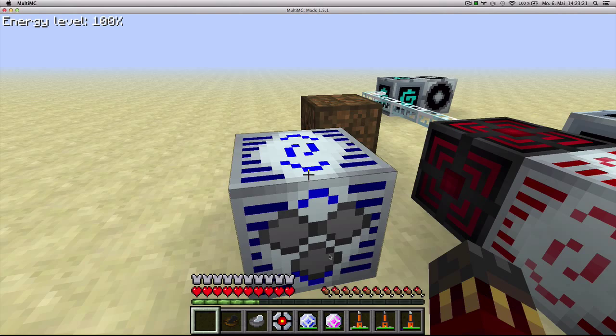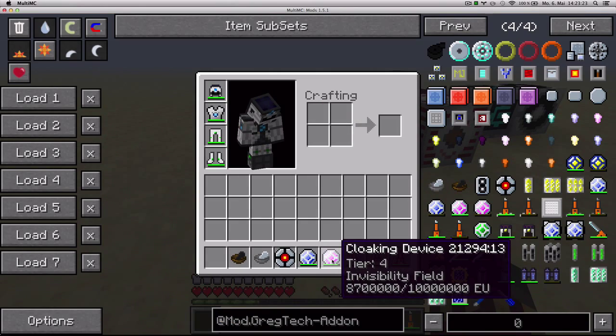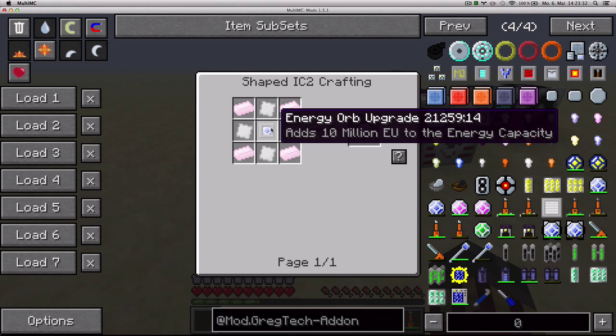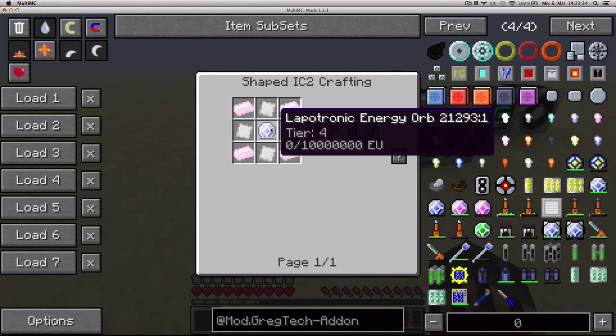Next up, we've got the Cloaking Device. This is a device that stores 10 million EU and makes you invisible. You craft it like this — four chrome ingots, four iridium plates, and one Lapotronic Energy Orb.